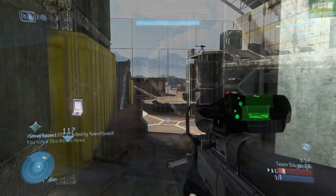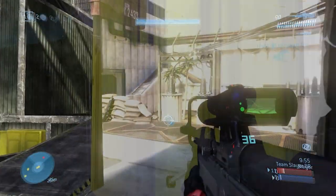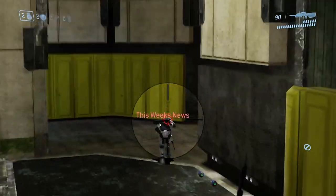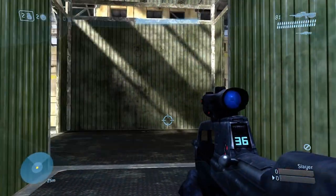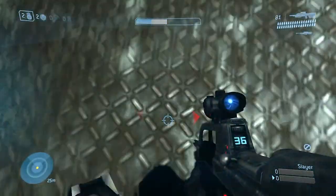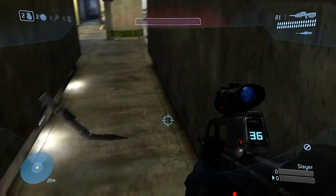Another extremely useful tip is to look down when you run away. Hiding your head will keep you alive — hopefully long enough to get around that corner you're racing for. You will see high-skilled players do this often when retreating from an unwinnable gunfight. Remember, staying alive is equally as important as getting kills.